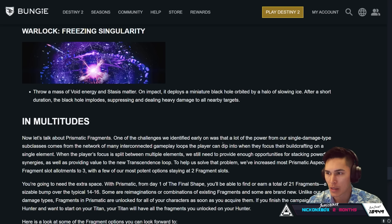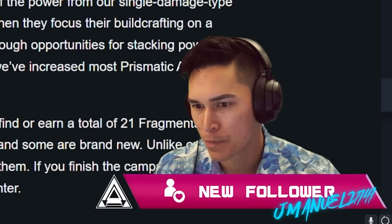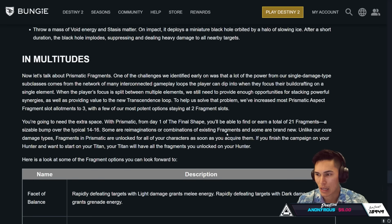Now Warlock: Freezing Singularity. Throw a massive Void energy and Stasis matter grenade. On impact, it deploys a miniature black hole orbited by a halo of slowing ice. After a short duration, the black hole implodes, suppressing and dealing heavy damage to all nearby targets. So orbited by a halo of slowing ice — like a combination of a Duskfield grenade with a suppression slash vortex combo.